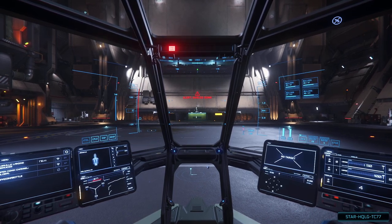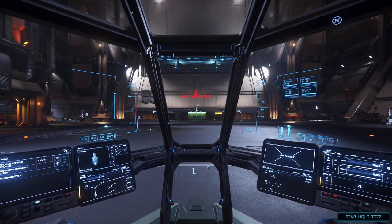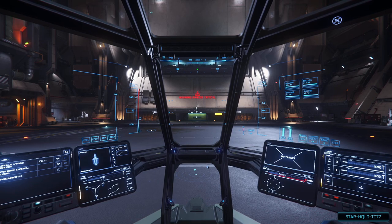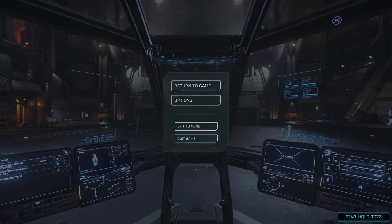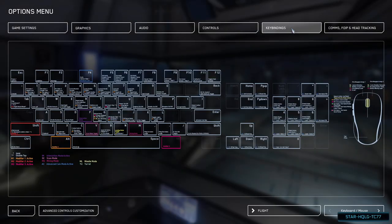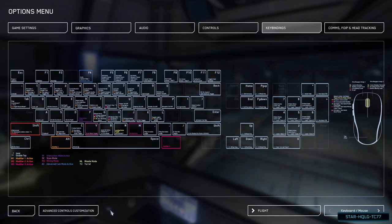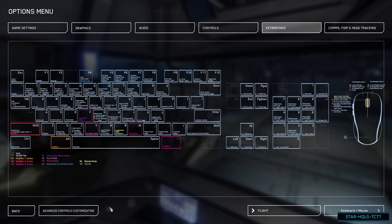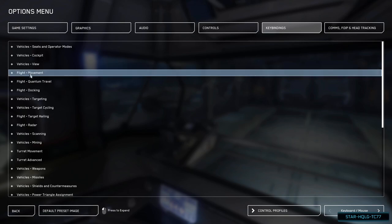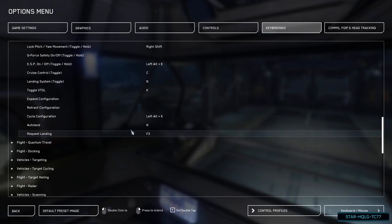First thing I want to suggest is setting up a keybind for calling the landing services ATC, since this is something you'll be doing quite frequently. To set up a keybind, press Escape to open the game menu, then Options. Under Keybinds you'll see a visual keyboard layout with default keybinds. Go to Advanced Controls Customization, look for the Flight Movement section, expand it, and scroll down to Request Landing. Double-click it and you'll be asked to set a key. Then get back out.